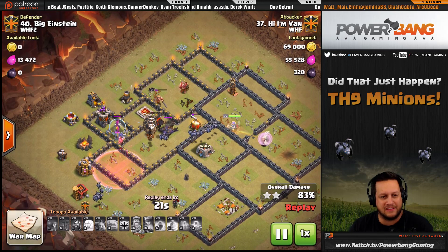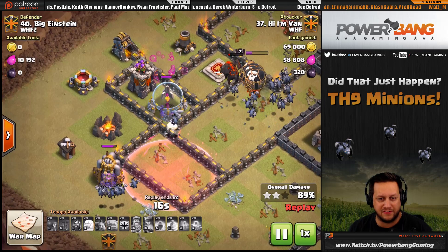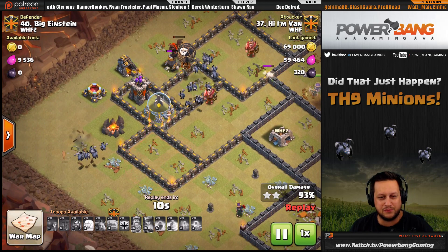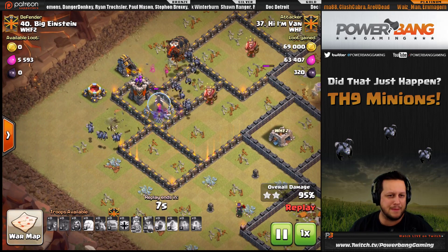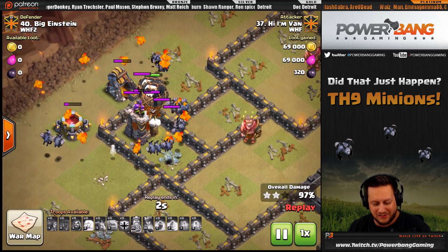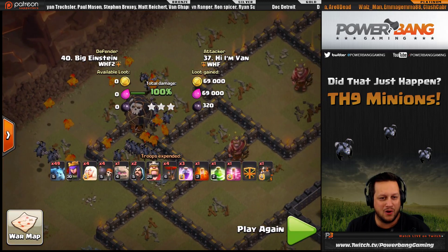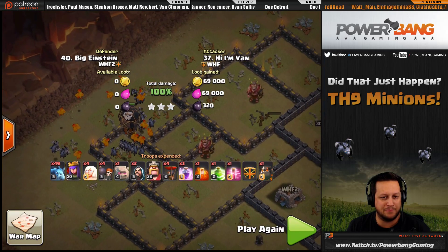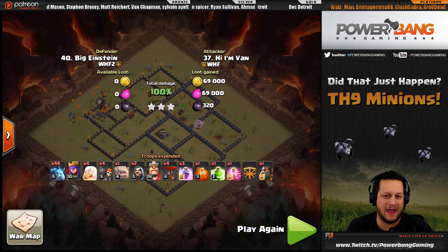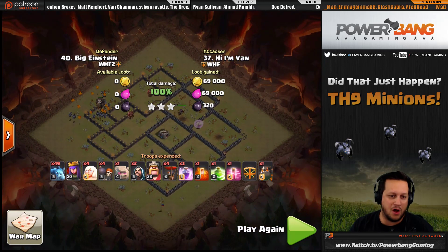Just behind the clan castle, the balloons that came in with the hound are doing work, taking everything out. Look at the minions just swooping around this base taking everything out - they stop and take out the king. I can't even believe this happened; you don't see this often. He even gets the pups to pop at the last second with the hound breaking. Just look at the troops left over: minions, pups, balloons, the whole works - and a queen at full health. That's Van bringing the heat with the mass minion - 49 minions!